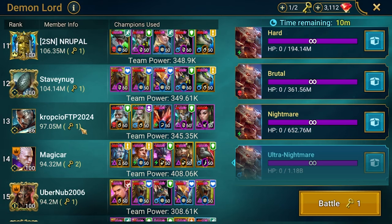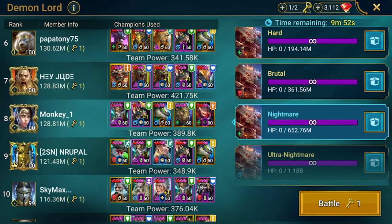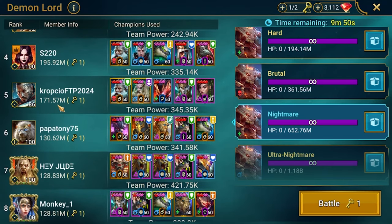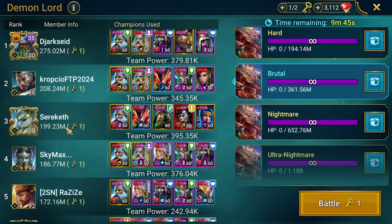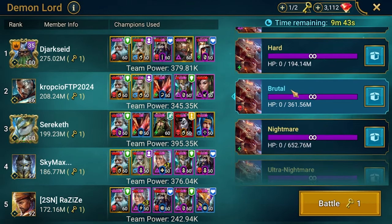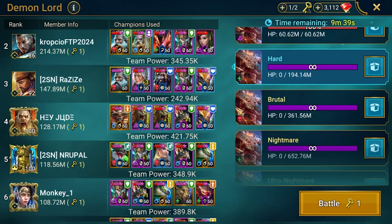If the team performs well on ultra nightmare it will be much better on other difficulties. On nightmare it's 171 million, brutal is over 200 million, and hard is also over 200 million.